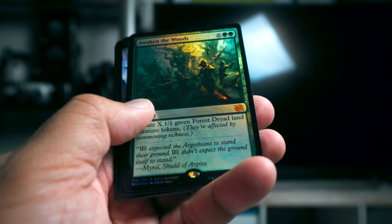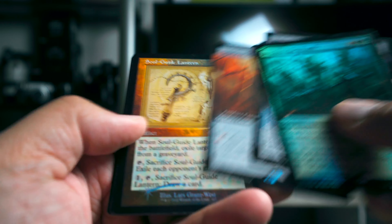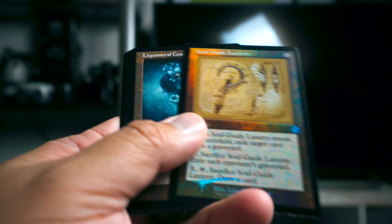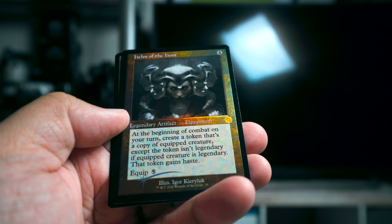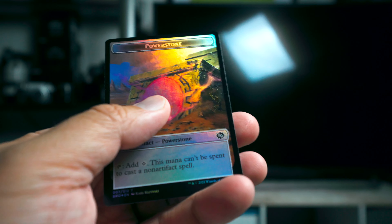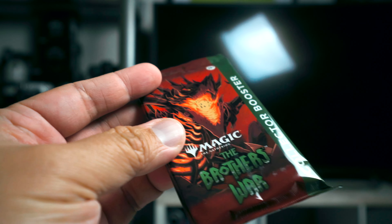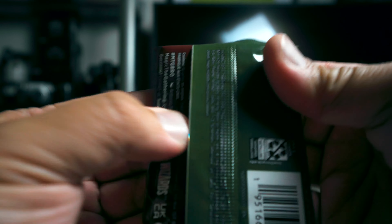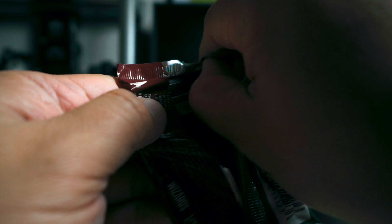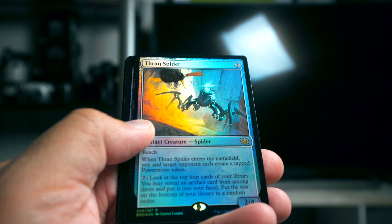Awaken the Woods — I've actually been searching for this card for a long time. Arcane Proxy — so good start. Liquid Metal Coating, Lodestone Golem, Megatron if you like Megatron a lot, and then a Helm of the Host which is of course pretty good. So there we have it — first pack done.